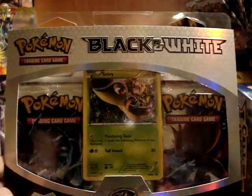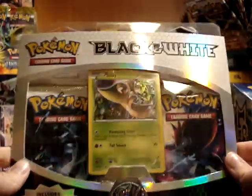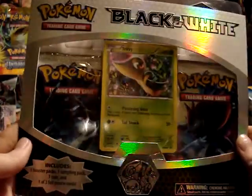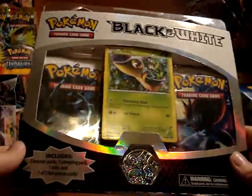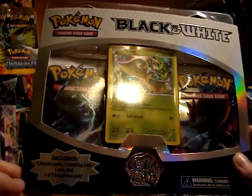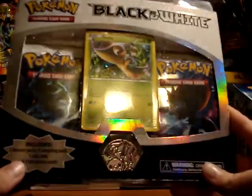In this vid, I'll be opening up this Snivy blister pack that comes with — looks like two black and white packs — oh, I'm sorry, three booster packs, one of those sampling packs, a coin, and one of three foil promo coins.